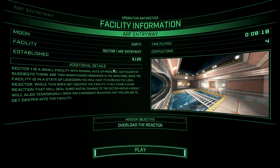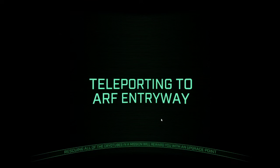Sector 1 is a small facility with minimal auto presence. Our telemetry suggests there are two maintenance engineers in the cryo pods. Since the facility is in a state of lockdown, you'll have to overload the local reactor. While this does not destroy the facility, it will cause a chain reaction that will deal substantial damage to the sector, and will also temporarily open the emergency bulkhead that you can use to get deeper into the facility. Oh, four completions.